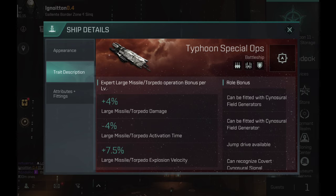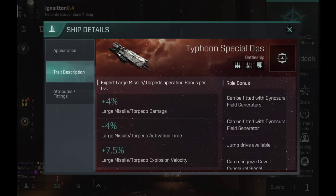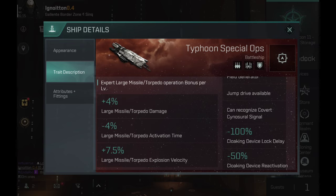Trait description — Robos. Can be fitted with Cynosural Field Generators, and can be fitted with Cynosural Fleet Generator. We now have multiple Cynosural Field Generator options, which is very interesting. It also has a jump drive, which is a very important trait of Black Ops — they can jump around the map, which is very important.